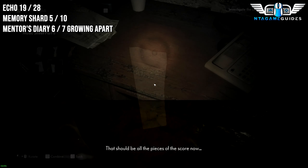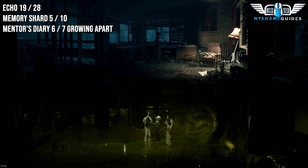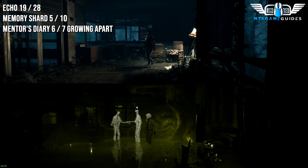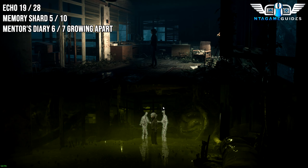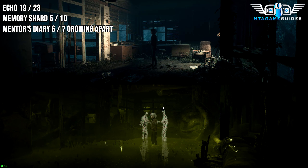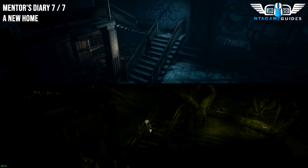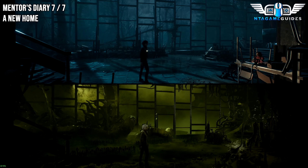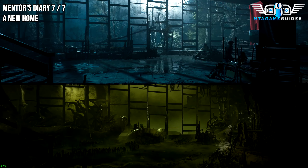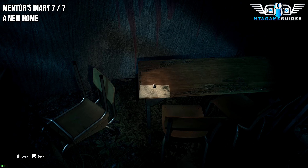That should be all the pieces of the score now. Once you've put the piano pieces together, start playing the music and you can access the ground floor. Once you go past all the moths and come down, stay to the right-hand side — keep going right. There we go, this is the next piece.